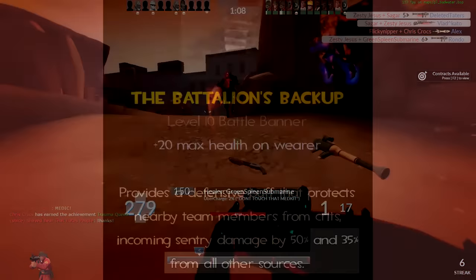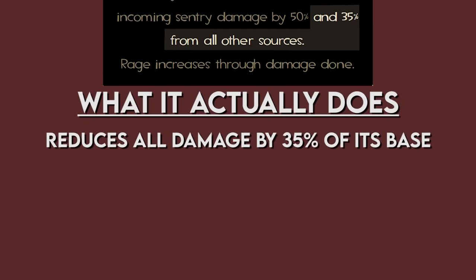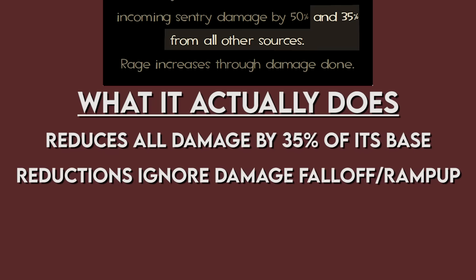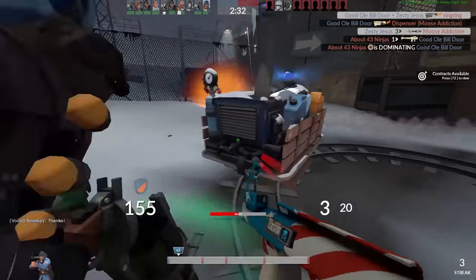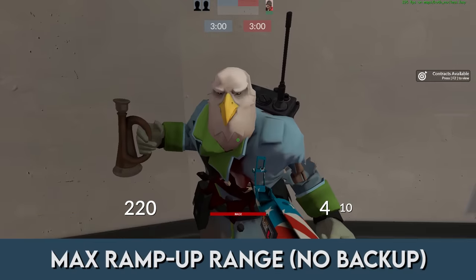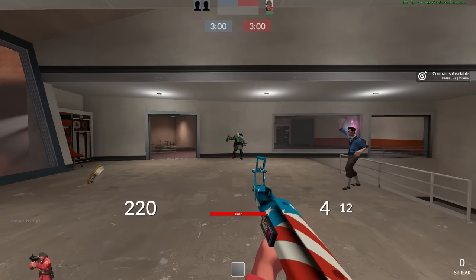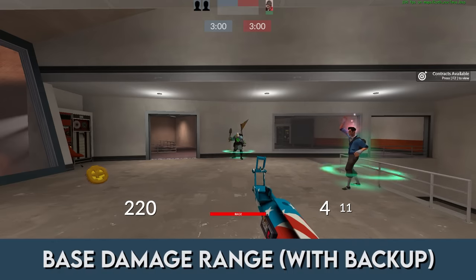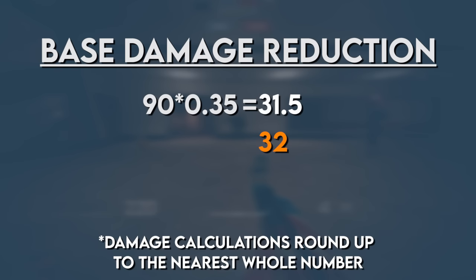The stat isn't entirely accurate as stated. What the banner actually does is reduce all incoming damage by 35% of its base, ignoring damage ramp-up and fall-off on weapons that have it. For example, a normal rocket does 90 damage at base range. While under the effects of the Battalion's Backup, you will only take 58 damage from a rocket fired from base range — an accurate 35% reduction, since 35% of 90 is 31.5, rounded up to 32, and 90 minus 32 is 58.